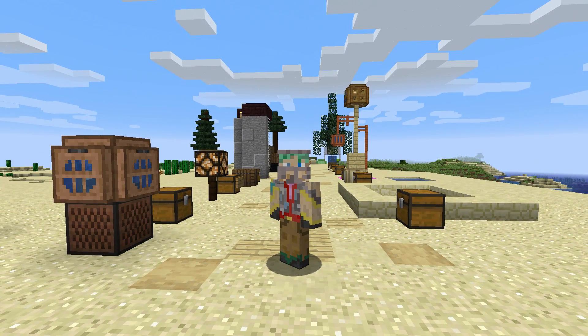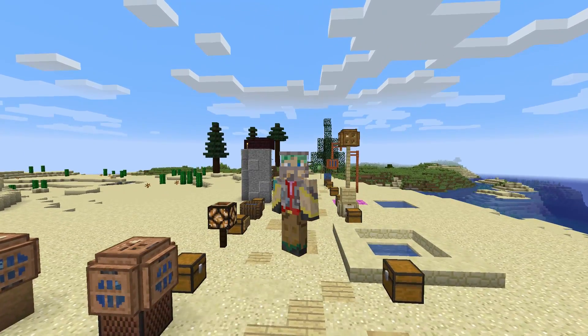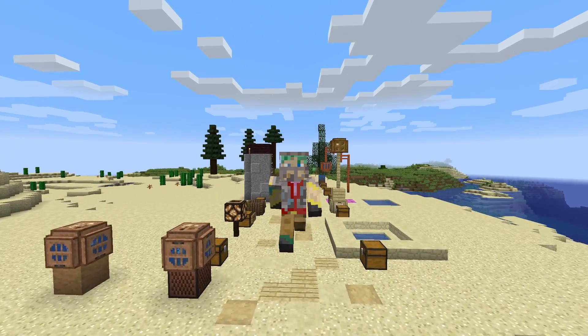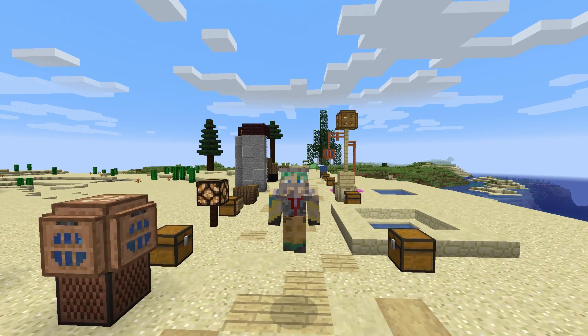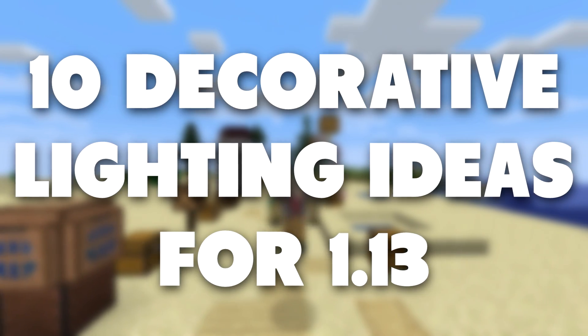Hello everyone, my name's Waddles. 1.13 added the new best, coolest item in the game — sea pickles. I thought it would be a cool idea to try to come up with some creative and decorative lighting ideas using not only sea pickles but new things in 1.13.